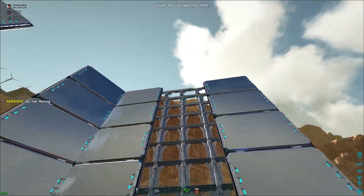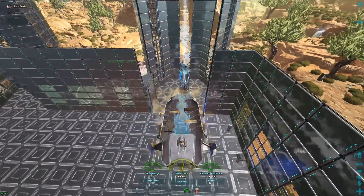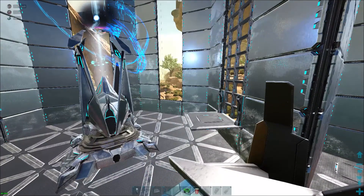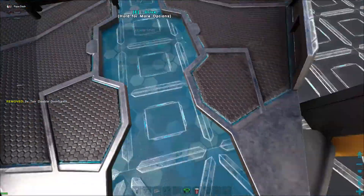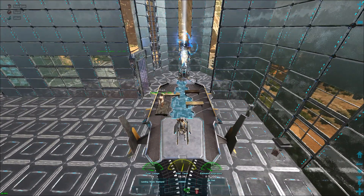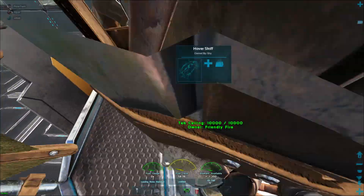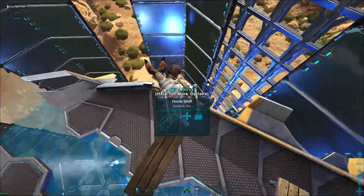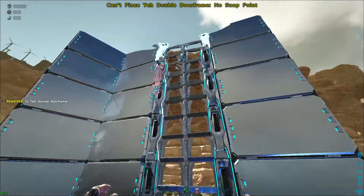In one of my recent videos it was a showcase of the base we built on Extinction, and that's basically what we're doing here — recreating it on a slightly smaller platform. Now that that's done, you take your door frames and run those. Remember: railings first, then door frames, because you can snap the door frames all the way up without any issues.